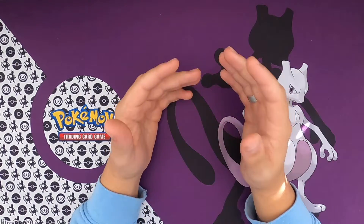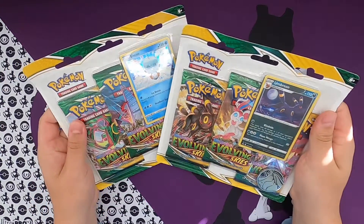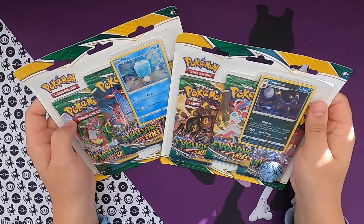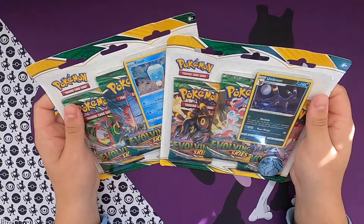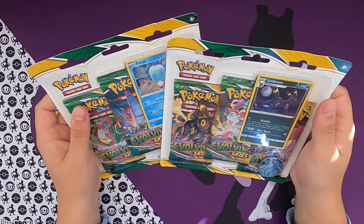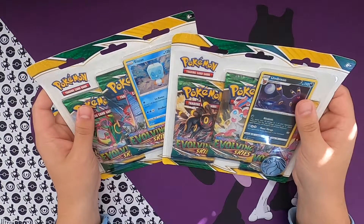What's up Poke players, PokePablo here with another video. Today we're opening up some more Evolving Skies - two of the three booster packs, a promo card, and a coin pack. I don't know what this is called, so if you know, comment down below.